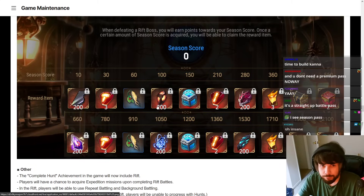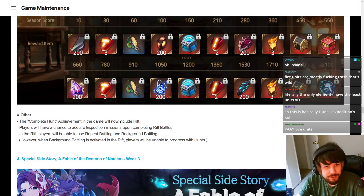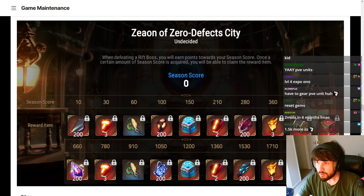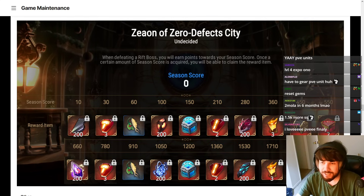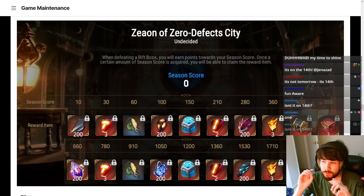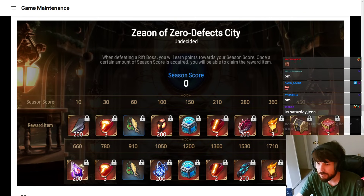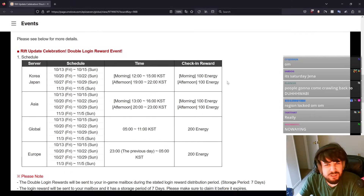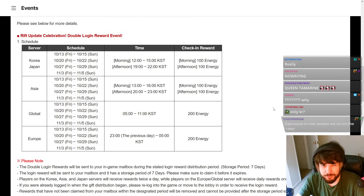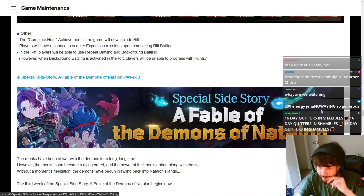The complete hunt achievement now includes Rift, which sounds really interesting — I'm going to have a lot of fun trying this out. They're also holding a Rift update celebration: for Korea it's 100 extra energy each morning to afternoon if you're logged in; for Global and Europe you get 200 extra energy every day but must be logged in during a specific time period. It's not tomorrow — it's on the 14th, so we've got a few days to wait.